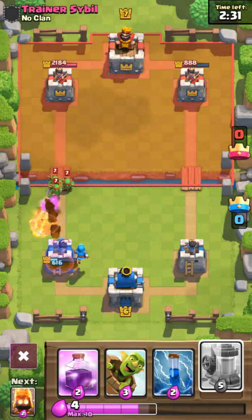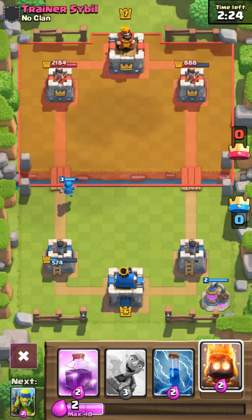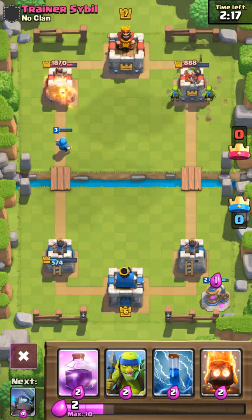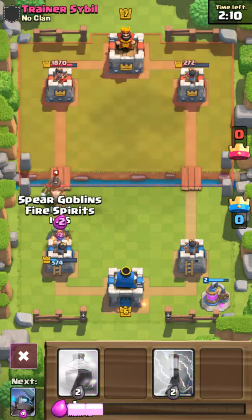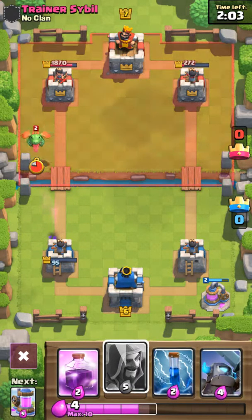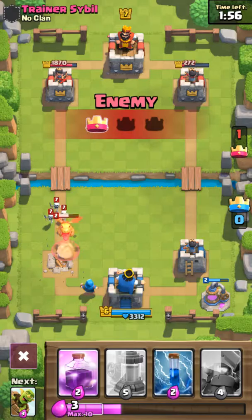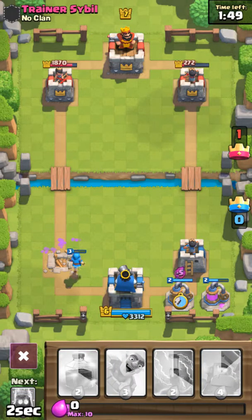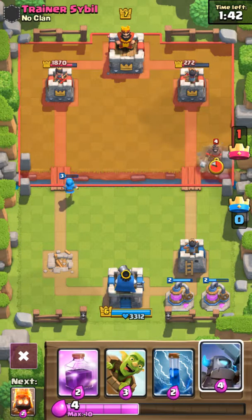I'm going to switch it out and upgrade it. Alright guys, so we'll be doing a training match. Let's go ahead and put that down. That'll take out the skeletons. We are going to save up for the elixir collector and place that down. I'm going to raise the volume. See how helpful the elixir collector actually is.